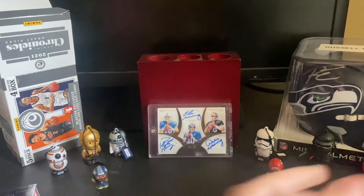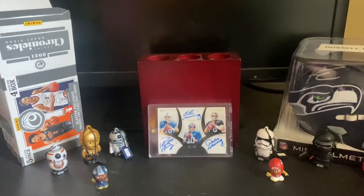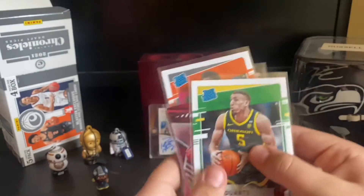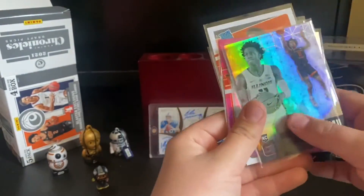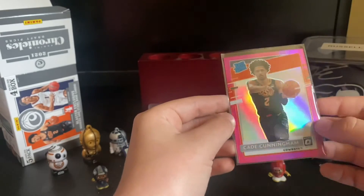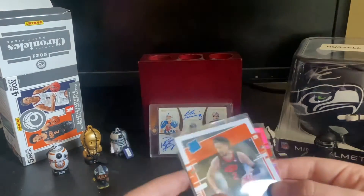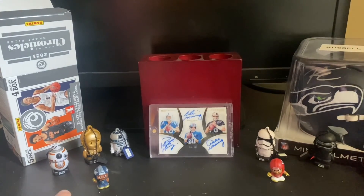We pretty much got the same amount of hits as base cards. Just a little recap: the Scotty Barnes Recon, Chris Duarte pink, Moses Moody XR, Herbert Jones, Ayo Dusamu, and the pink Optic Cade Cunningham — just such a nice card. Then the pack right after we got a Cade Cunningham rated rookie. Thank y'all for watching, please remember to like and subscribe — bye!